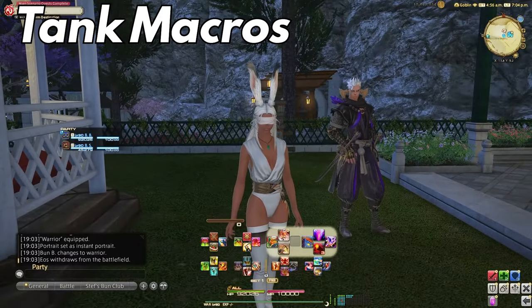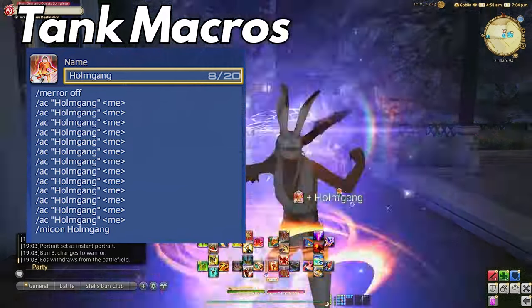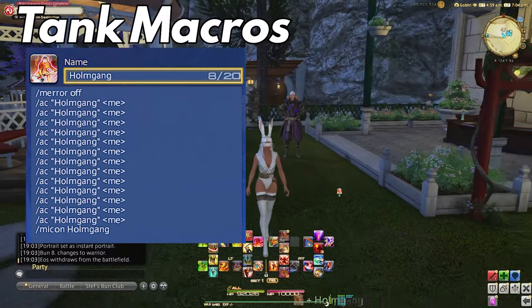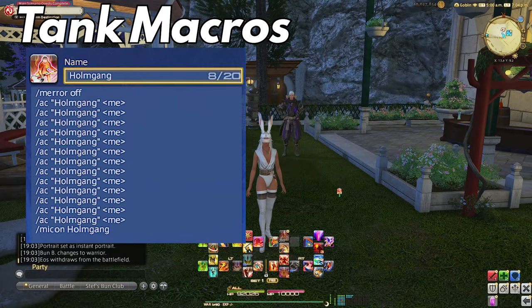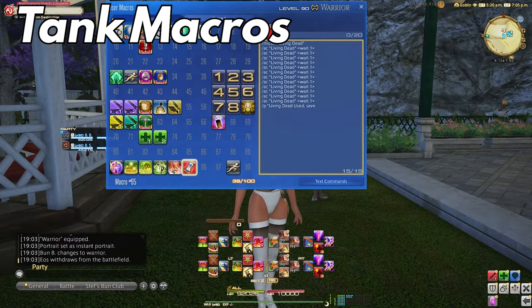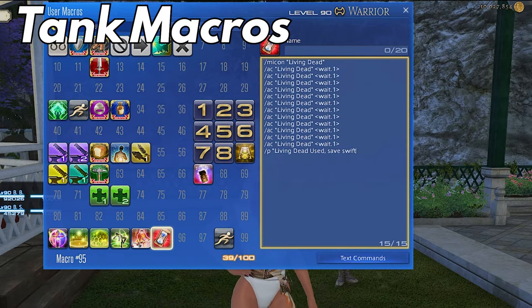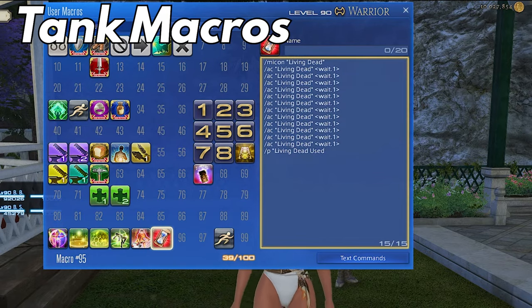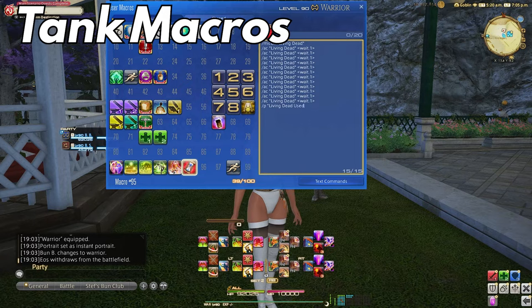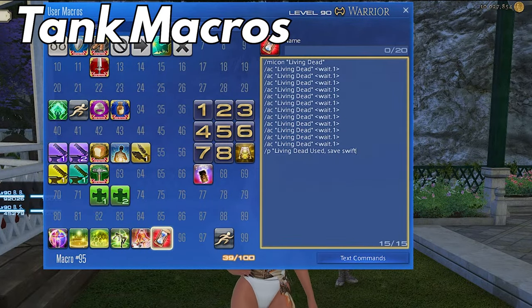With this macro you're able to tether yourself instead and get the full use of Holmgang. It reads as: /merror off, second line /ac Holmgang <me>. You copy this up to 14 times, then /micon Holmgang to have the icon display. The next one is for Dark Knight — given the nature of Living Dead and its invulnerability, it's good to have the healer ready in case something goes wrong. That macro is: /micon Living Dead, /ac Living Dead, and then at the end a party message: Living Dead used — safe to Swift Cast for the rez in 10 seconds.